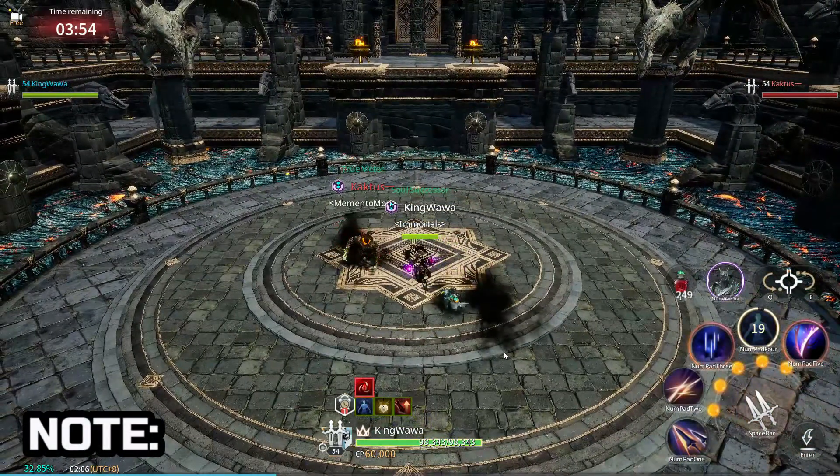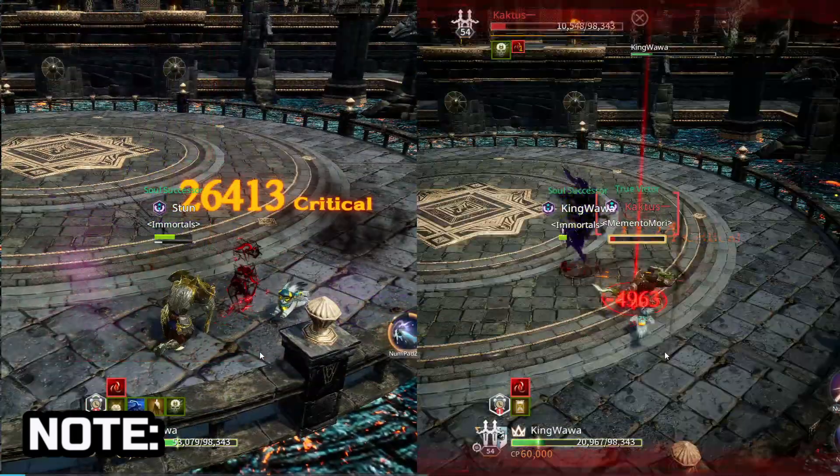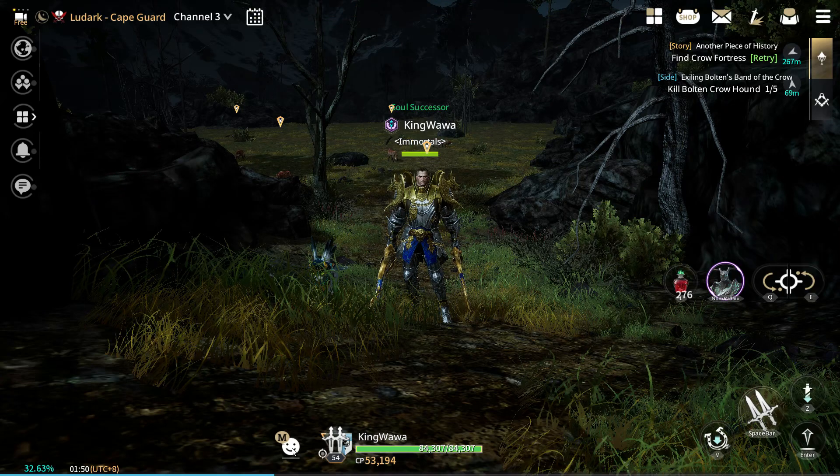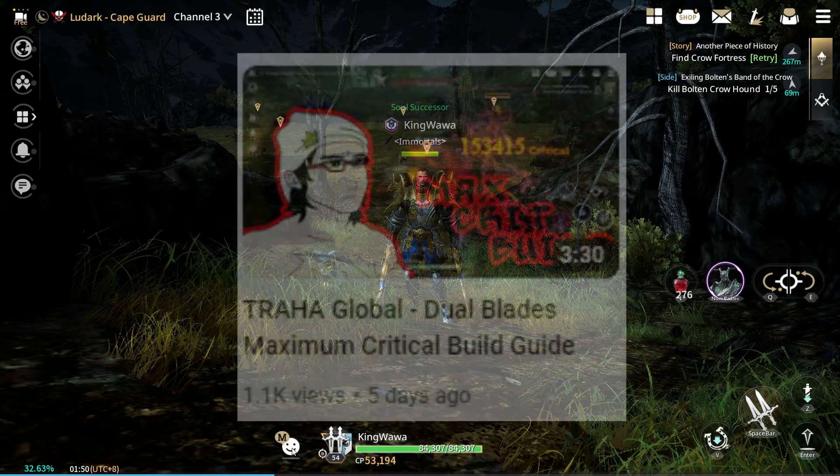Remember, you don't want to use Assassination without Shadow Mild. Just look at the difference with and without it. And that's it. If you want to see my full build, please check this video out.